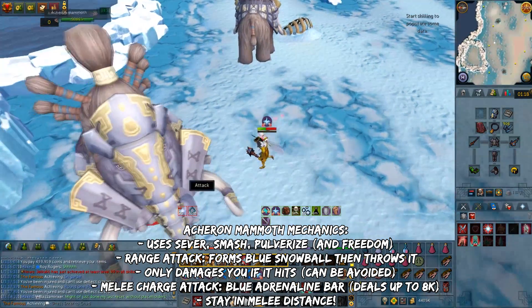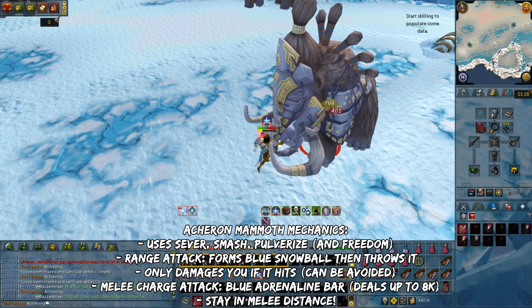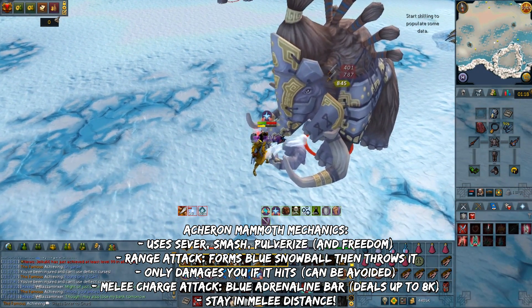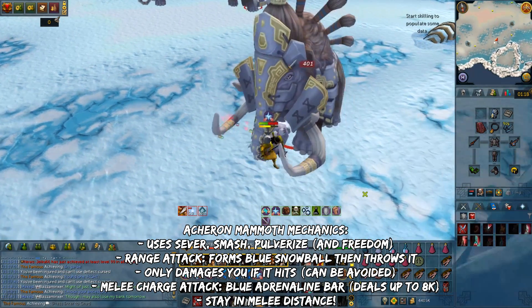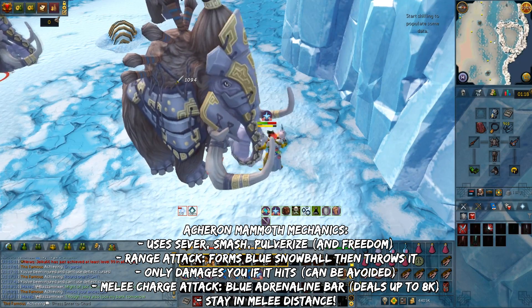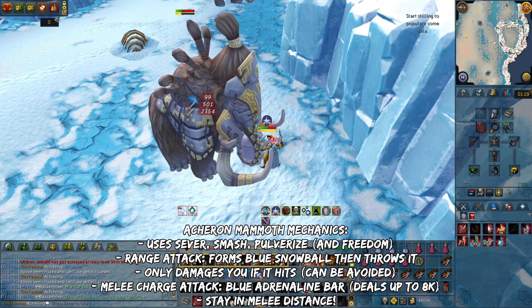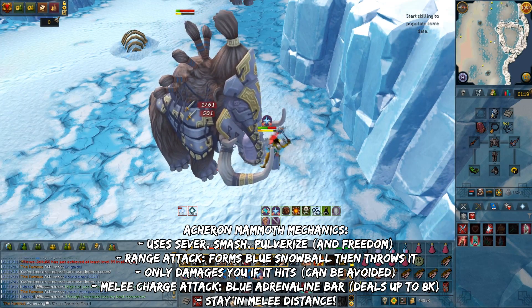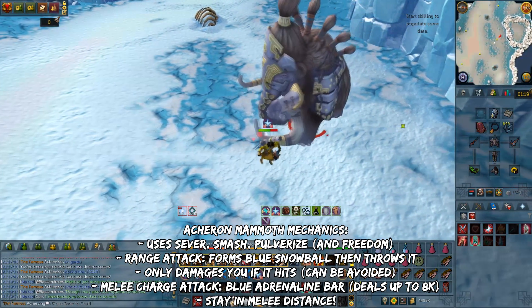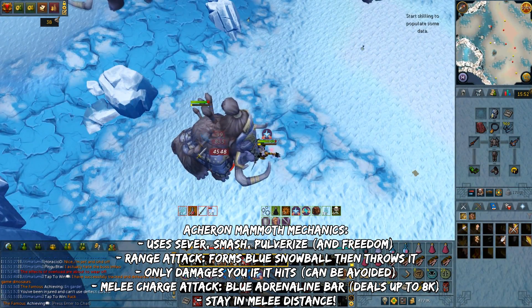Here are the mechanics. Mammoths have very high HP and use strong but slow melee attacks. They also use melee abilities: Sever, Smash, and Pulverize. If you try to stun a Mammoth, they'll use Freedom and break free. At the start of the battle they usually use the Smash ability, which disables protection prayers for 5 seconds. They also have an extremely slow but powerful range attack that hits through armor — it takes a few seconds for them to form a blue snowball on their tusks, then throw it in the air. If it lands on top of you, it will do up to 4000 damage. Prayers can reduce this if you're using Protect from Range.